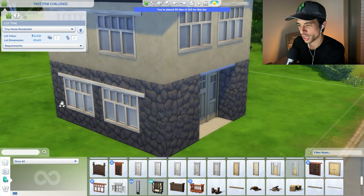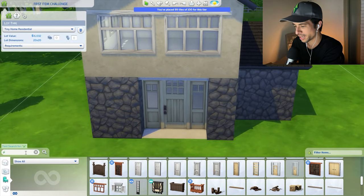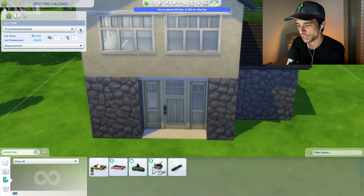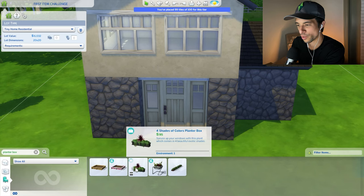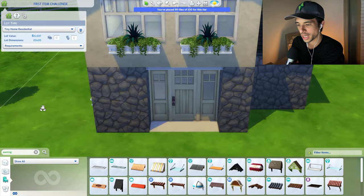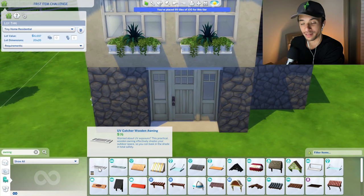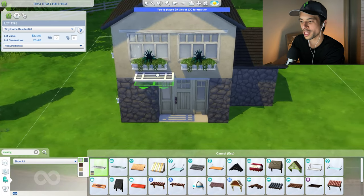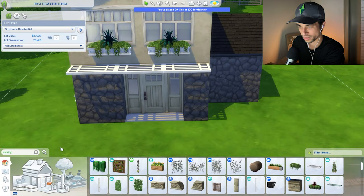I do think I would like some planter boxes. I'll put in 'planter box' and hopefully the first one that we can put on a window is what we can use. We do have this — these are regular planter boxes, but if we want something hanging on a window, this looks like the only option that comes up. For an awning, unfortunately I think this is the only one we have. I can put them a little bit over here.